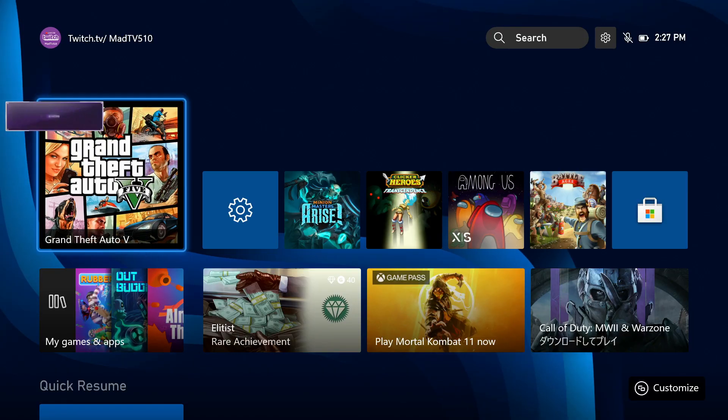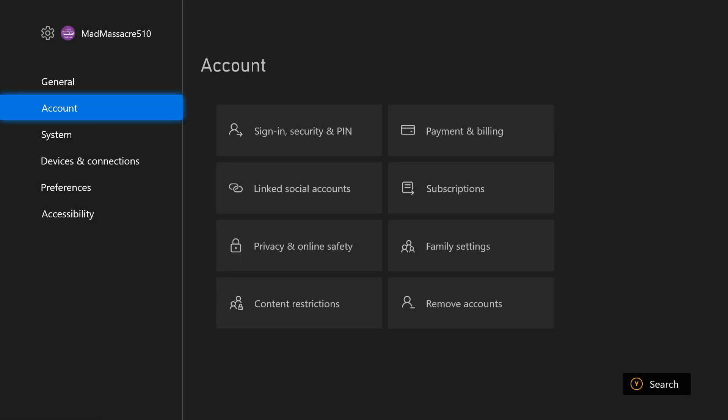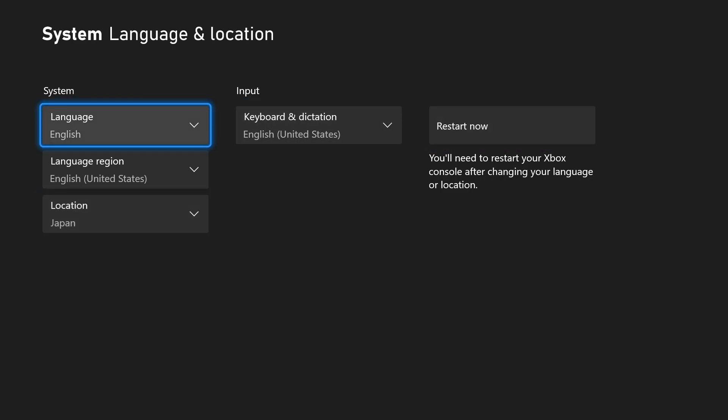So I just want to show you how to do that real quick — it's super simple. As long as you have Game Pass, you can go into your settings on your console, go down to Language and Location, make sure that location is set to Japan, and then just hit Restart.